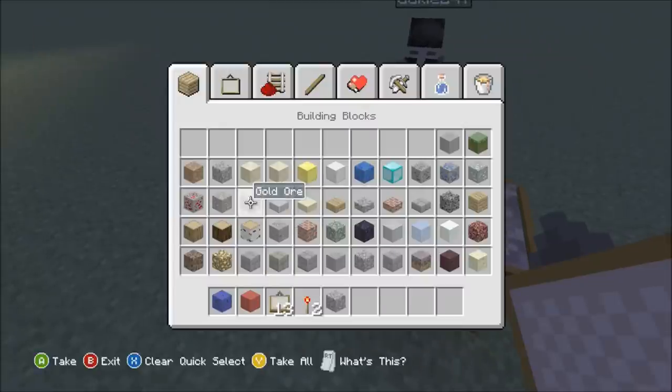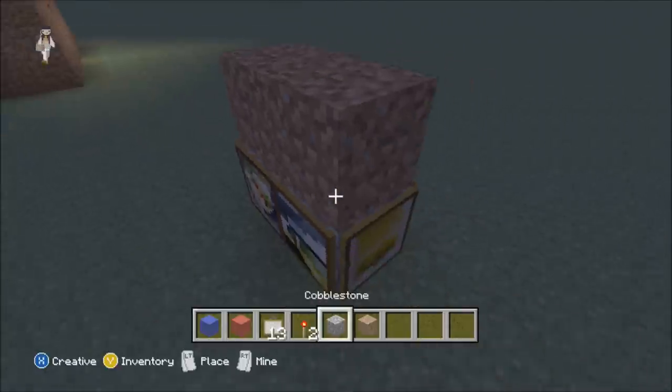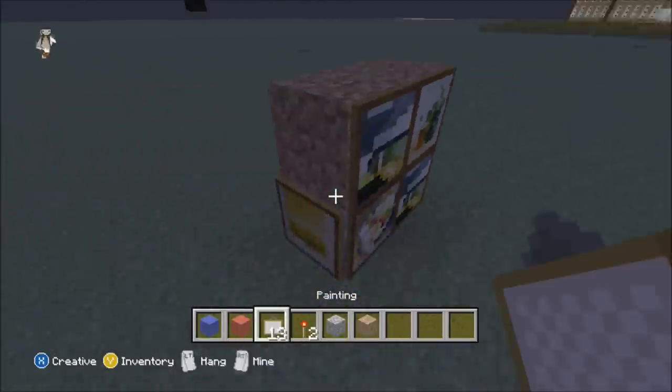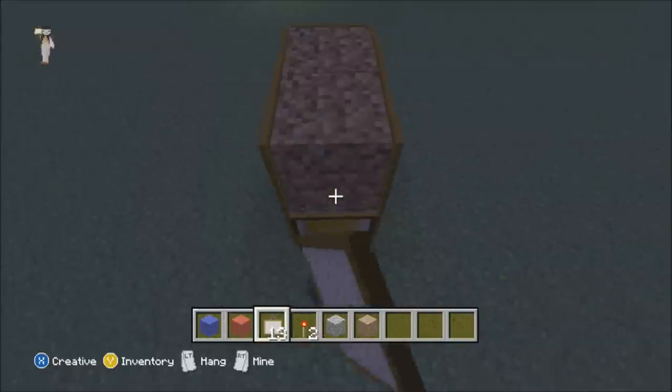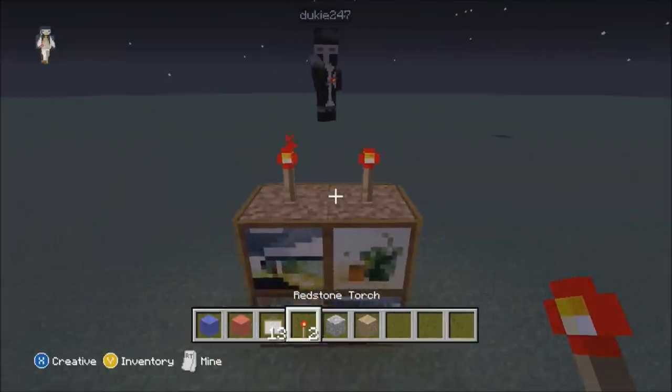Whatever block you don't want next — because you have to change two — say if we want to change dirt, just like that. You put the two redstone torches like that.